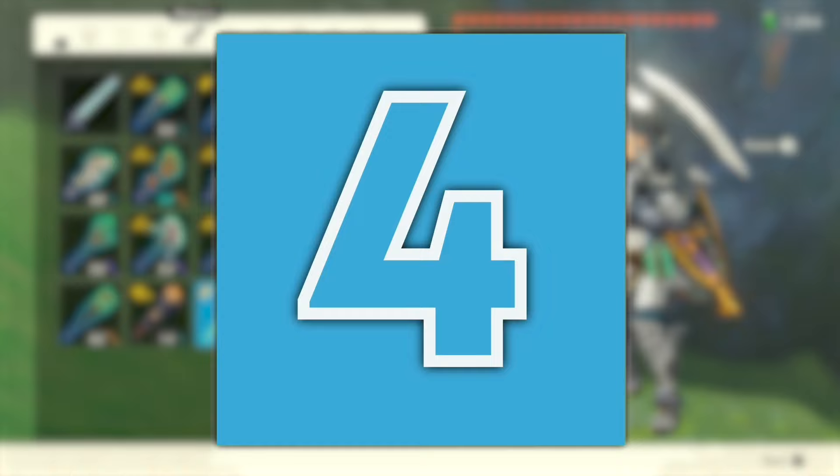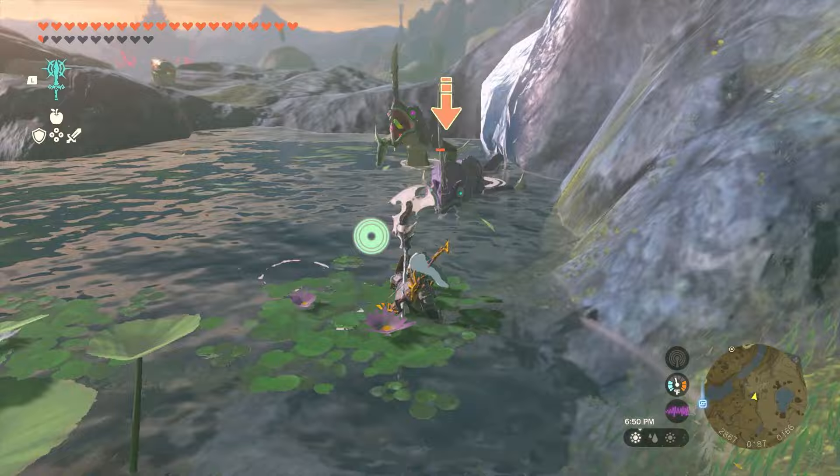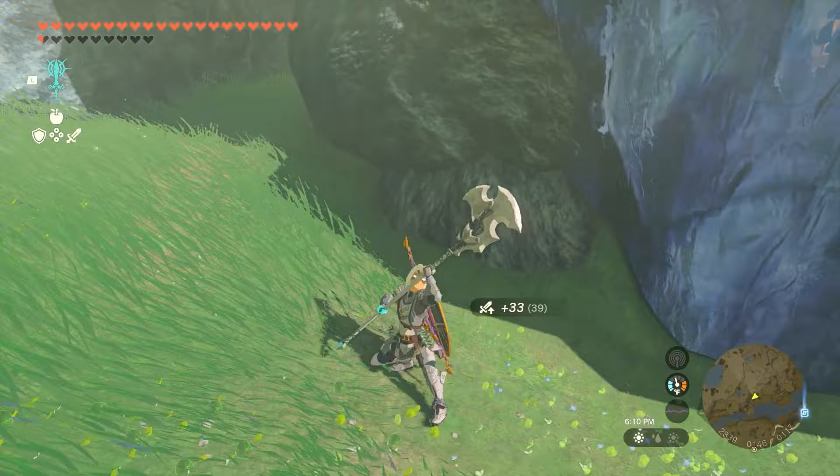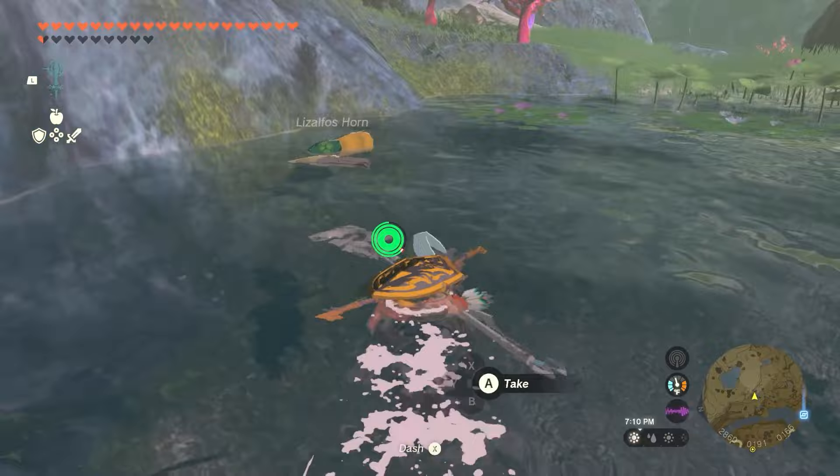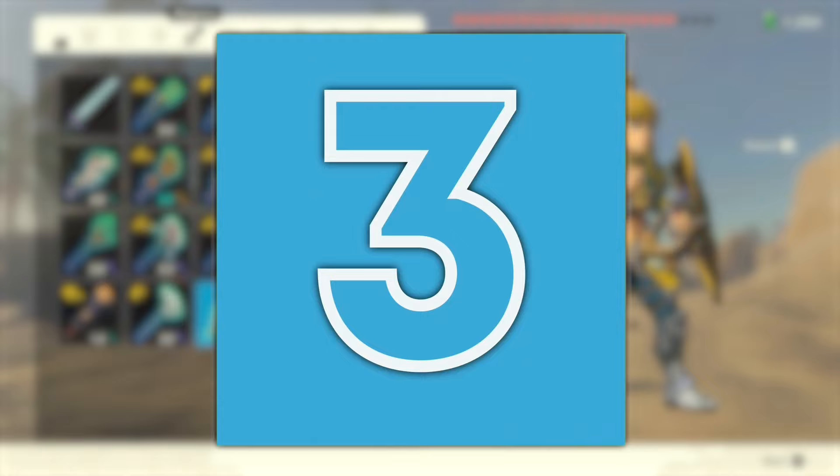Number 4: Zora Weapons Fused with Monster Parts. Zora Weapons have a special skill called Water Warrior, which means that they deal double damage if Link is wet. If you fuse a high damage monster part to it, you'll be able to deal excellent damage that gets doubled when wet. Considering some monster parts are pretty easy to find, this can be a very powerful weapon in the early hours of the game. You'll just need to make sure that you have some Splash Fruit handy if there are no bodies of water around. If it starts raining, however, you know what weapon to pull out.